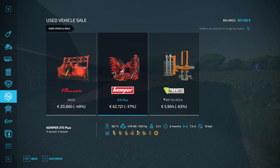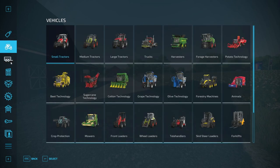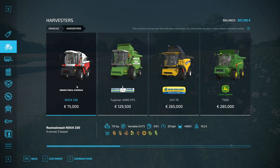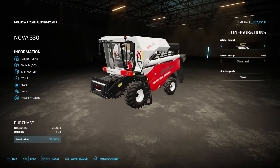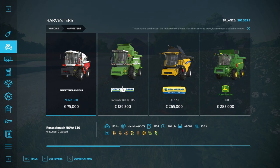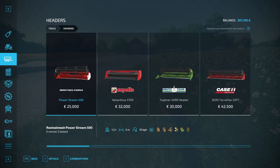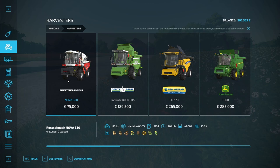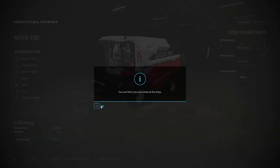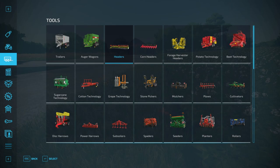There's a forestry mulcher and some headers in the market, but we don't need any of that stuff, at least not yet. One of the things we will need is a harvester — a combine. This one is actually not too bad. I was thinking of leasing it, but I think we will be able to manage to buy it new. We will also need headers — this header right here should be able to deal with all of the crops we have. That would be 25,000 for the header plus 75,000 for the combine, so 100,000 total. We can manage that because we do need a harvester.